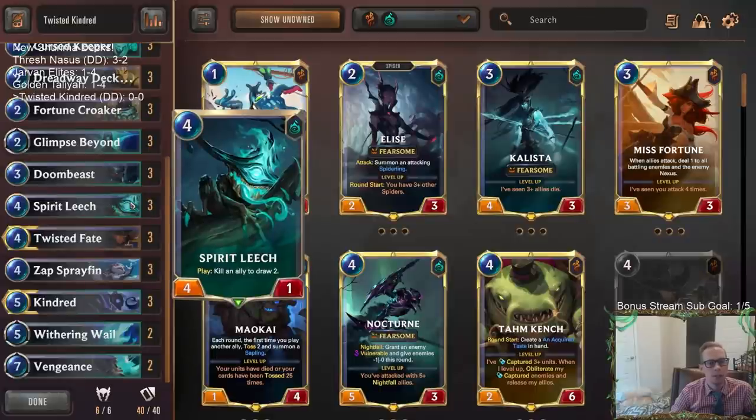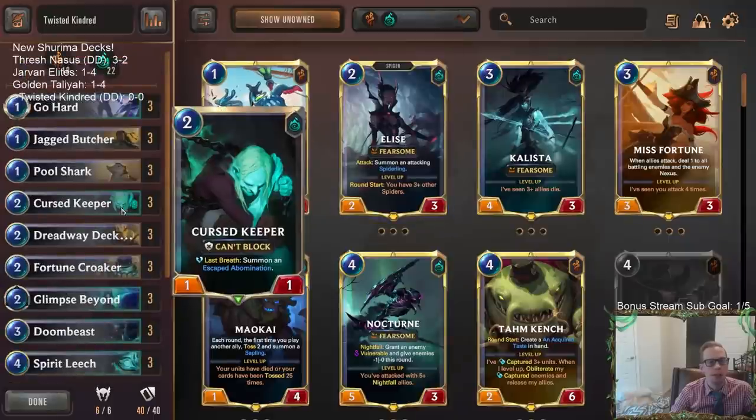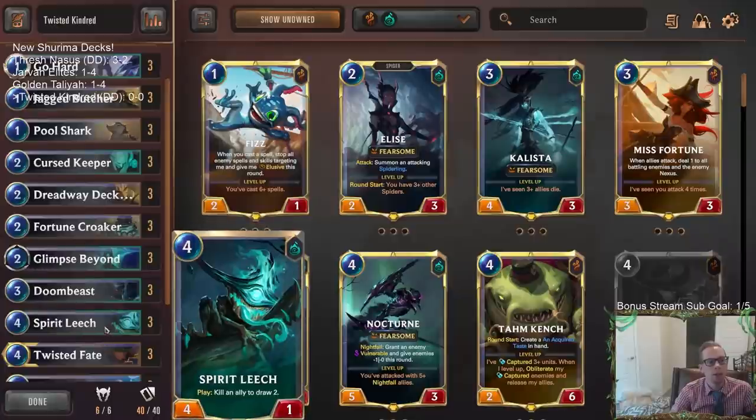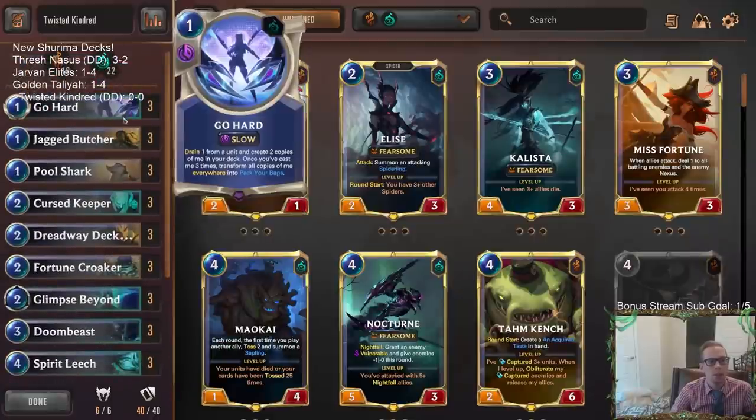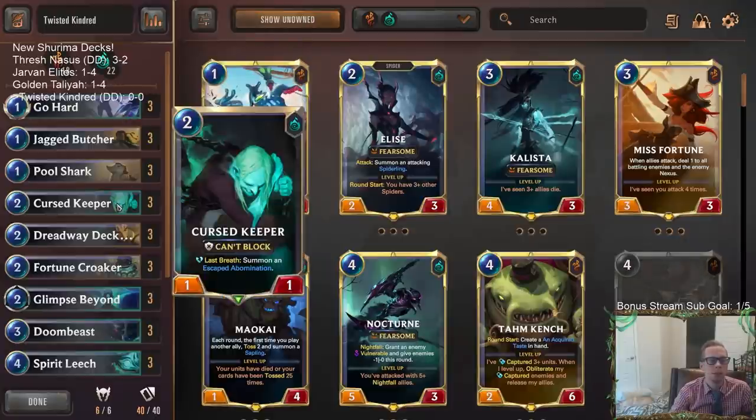We're replacing Salvage with Spirit Leech. I want another cheap unit since we don't have Elise, so we're going to play Curse Keeper. Curse Keeper can do a lot of cool stuff - it's good with Spirit Leech, Fortune Croaker, and also really good with Go Hard. When you play Go Hard sometimes your opponents don't play units for you to target, so you can play Curse Keeper on turn two and Go Hard your own Curse Keeper.